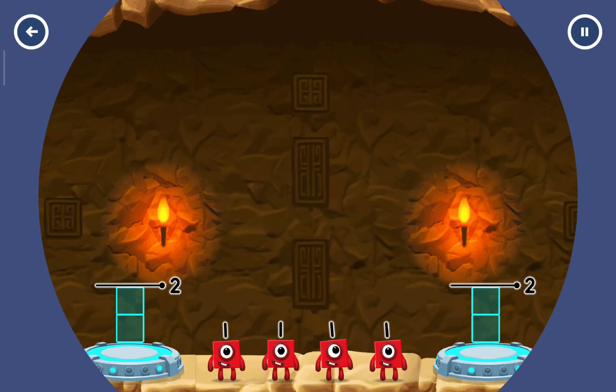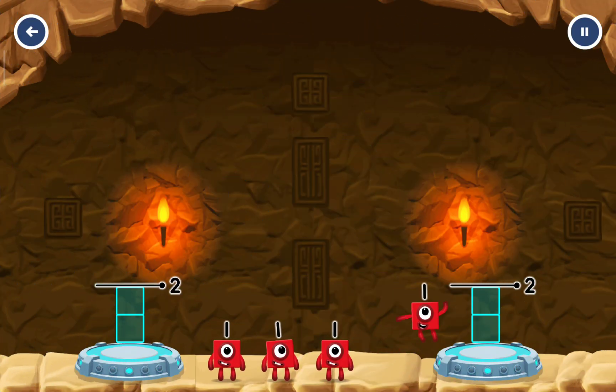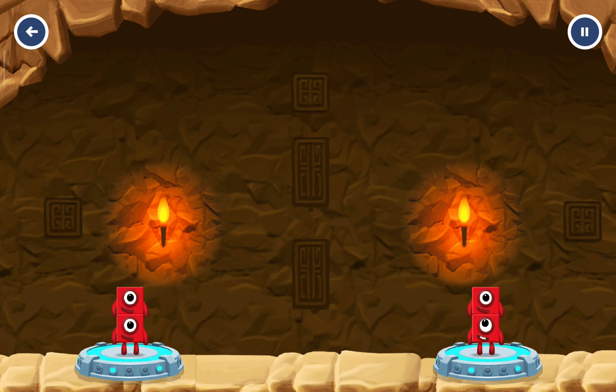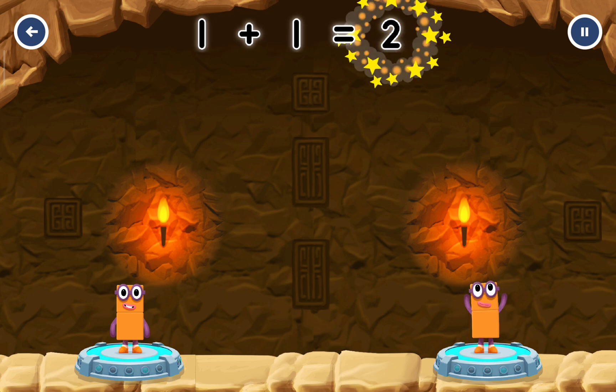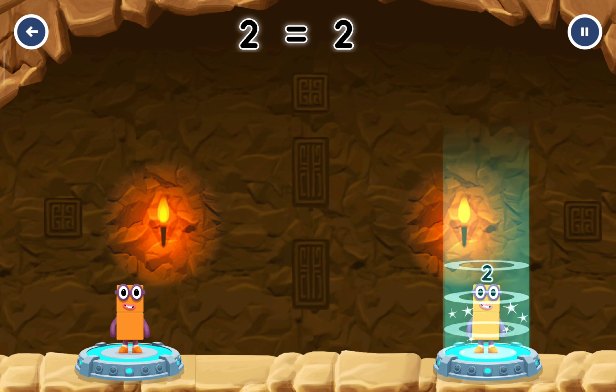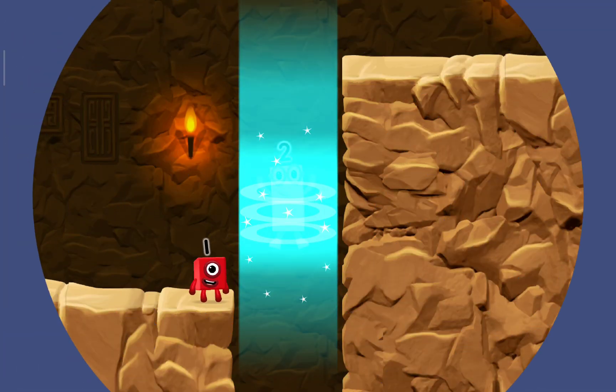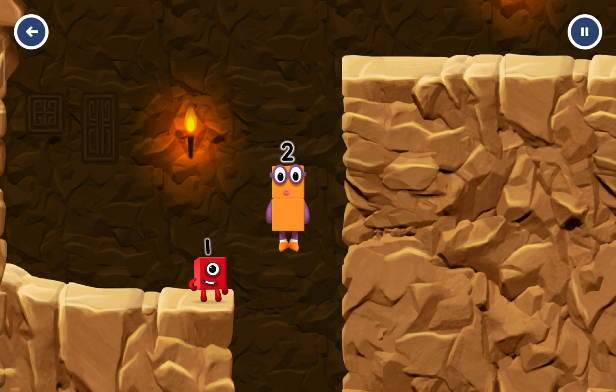Share the number blocks evenly to make 2 groups of 2. 1, 1, 1, 1. Correct! 1 plus 1 equals 2! 1 plus 1 equals 2! 2 equals 2! Good job!